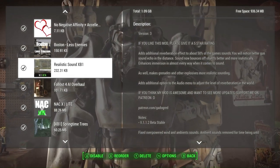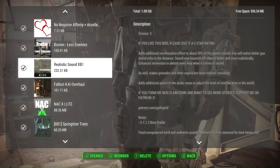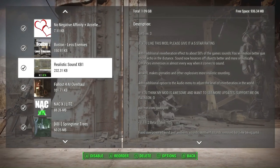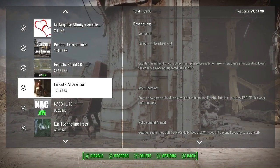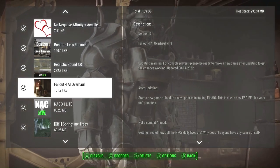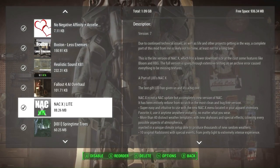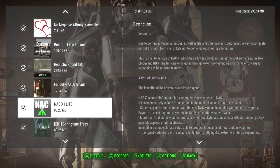Realistic Sound XB1 adds additional reverberation effects to about 50 percent of the game's sounds. You will notice better gun sound echo in the distance, sound now bounces off objects more realistically, and immersion is enhanced in almost every way when it comes to audio. Fallout 4 AI Overhaul will make NPCs in the game move about the world more naturally and realistically, as if they have a mind of their own — this is not a combat AI overhaul.